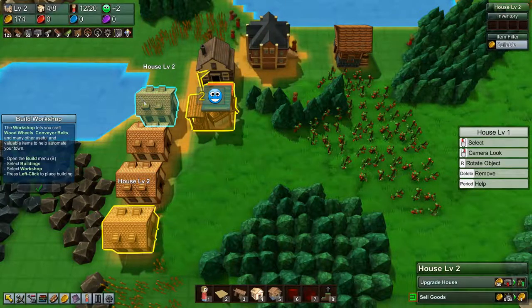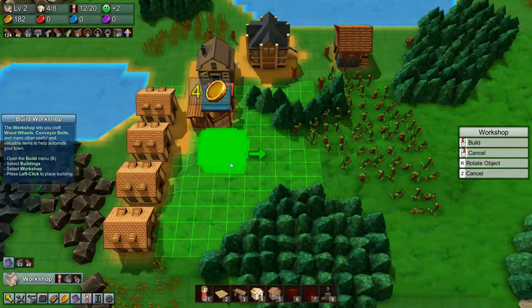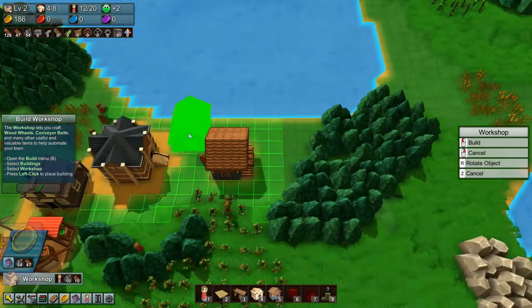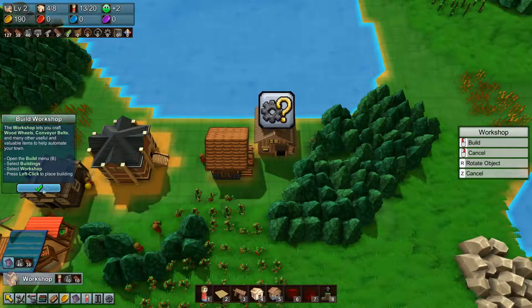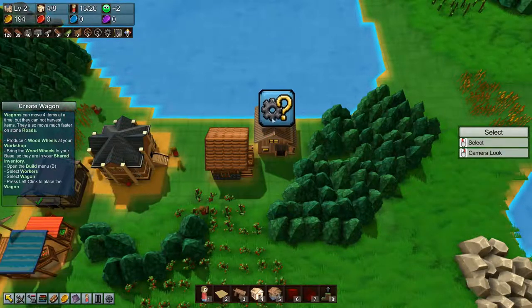Alright, let's get back to the game and let's build a workshop. Buildings, workshop — we actually need it to make wood wheels, I know. And it needs planks to do that. Let's build the workshop over here. New structure unlocked: fence, half stairs and wagon — very nice. Wagons can move four items at a time but they cannot harvest items, so we need to make wood wheels.